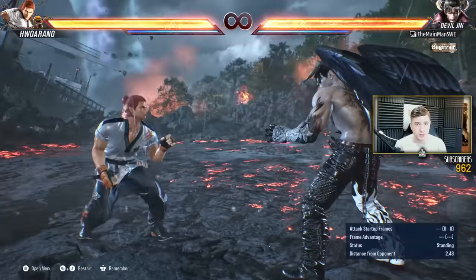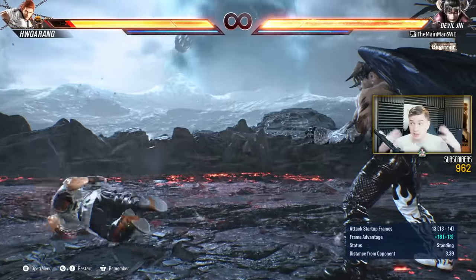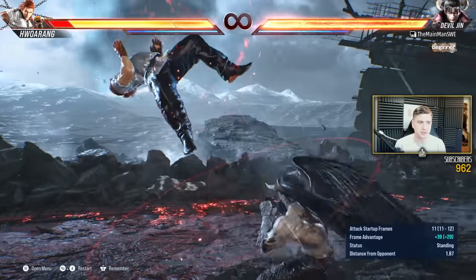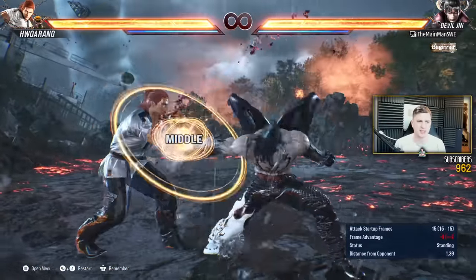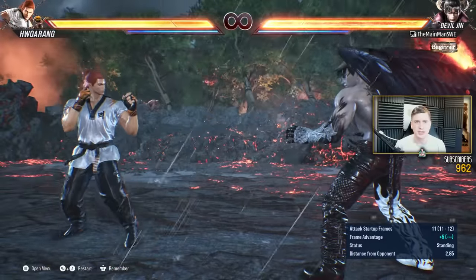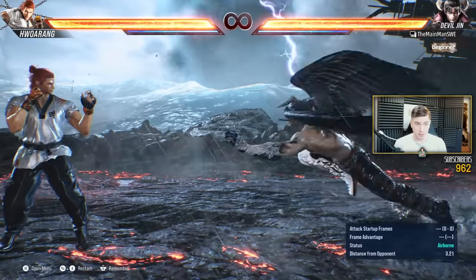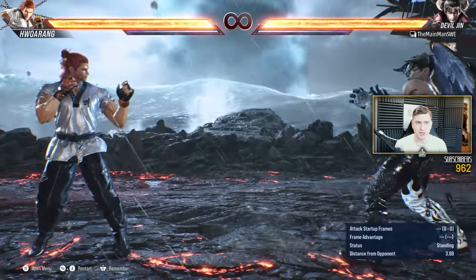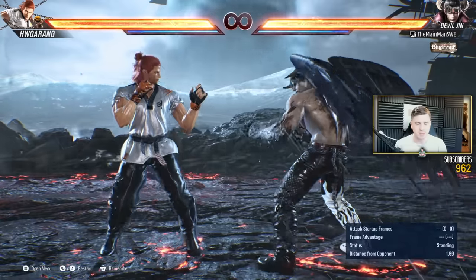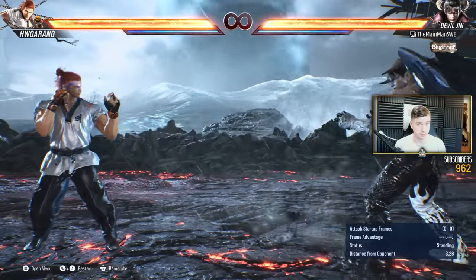Consult my wavedash guide if you want to learn how to do that. He also has Flash Punch, as good as ever. And the Electric — arguably the best move in the game — plus 5 on block, natural hit launcher, extremely strong, just frame, hard to do. In this game, you now have Mourning Crow. Press forward 3 to lunge forward into this stance. This stance is very strong, so you don't have to wavedash rush down if you don't want to.